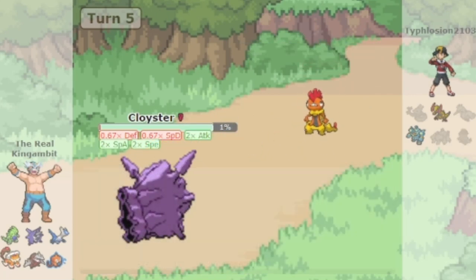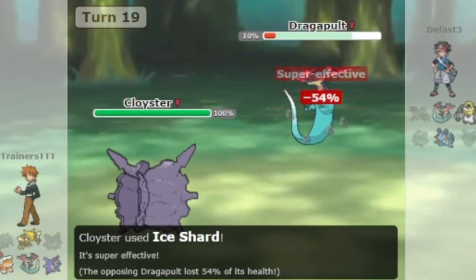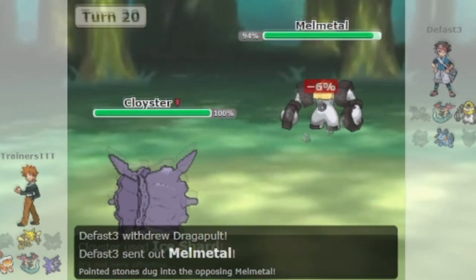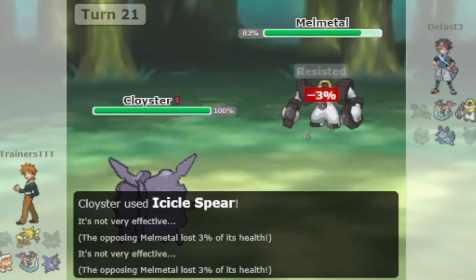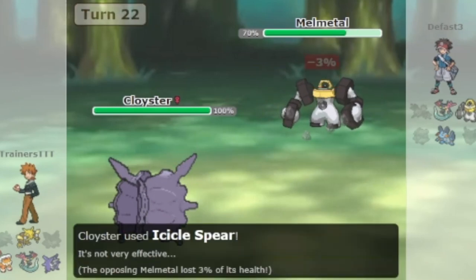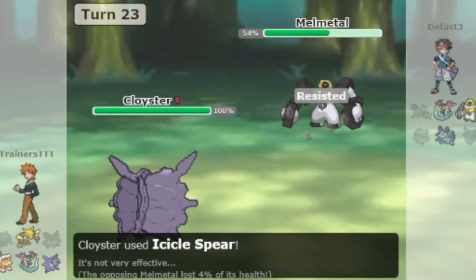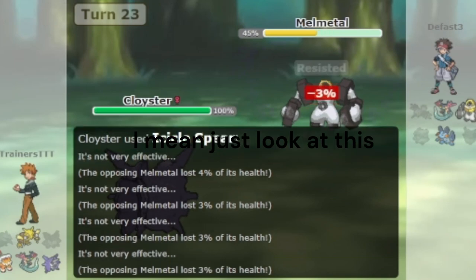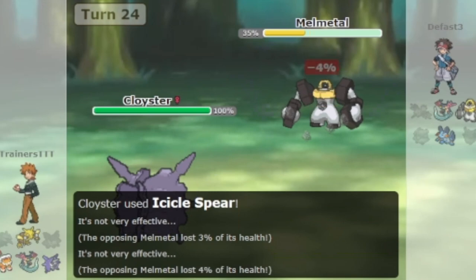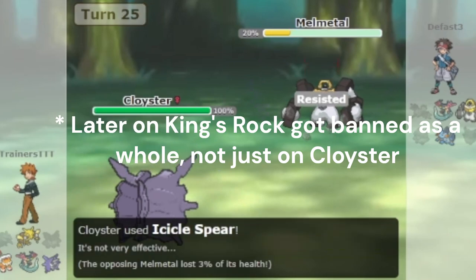This made Cloyster very hard to consistently deal with, since it could very easily break through its counters with the flinch. I have a clip on my channel where an unboosted Cloyster beats Melmetal 1-on-1 by flinching it 5 times in a row. With the Shell Smash boost active, Cloyster could do this even easier since it is very hard to outspeed, and it does have access to Ice Shard for priority in case something does outspeed. As you might understand, this was a very unfair and uncompetitive set that requires no skill and has no reliable counters, which is why Cloyster plus King's Rock got a complex ban done with a quickban by council vote. It was even so bad that this set got banned from previous generations as well.